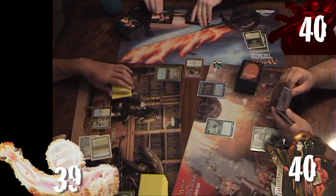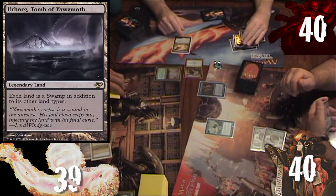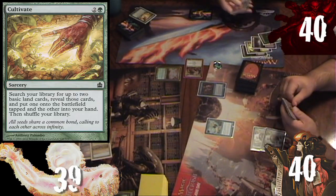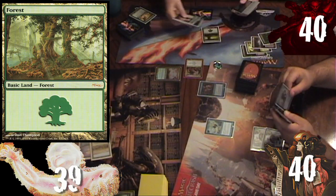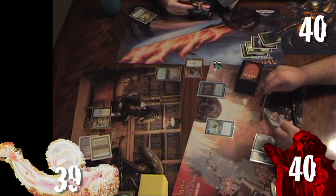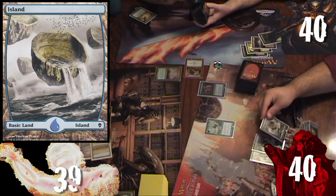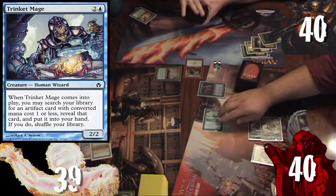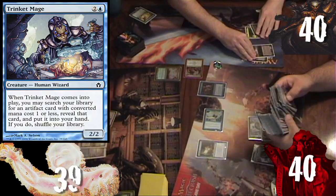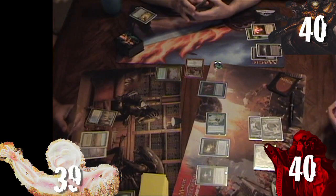Rob untaps, draws Cultivate, plays Urborg, and taps three mana to cast Cultivate, searching for two Forests — putting one into his hand and one onto the battlefield tapped. Ronnie untaps, draws Trinket Mage, plays Island, casts Trinket Mage to search for Sol Ring, then casts Sol Ring and passes.